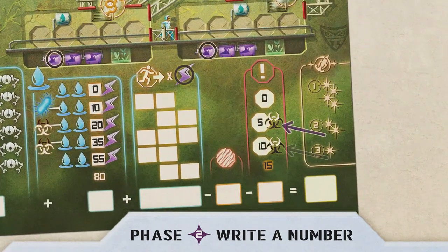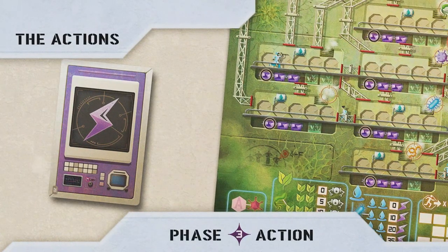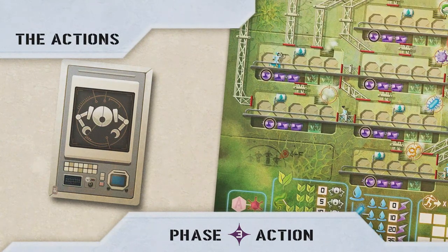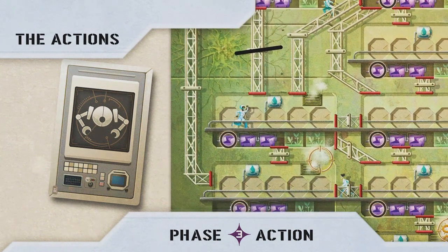System errors: when you cross off the second and third system error box, you trigger a propagation of all active viruses only on your sheet. Energy action: circle one energy in the quarter where you have written down the number of your combination. Robot action: you can quarantine quarters to slow down virus propagation. Close one walkway of your choice with a line; the two quarters connected by that walkway are no longer connected, preventing virus propagation between them. Note that closing a walkway between two quarters on the same floor does not divide the zone — you must still number the whole floor in ascending order.